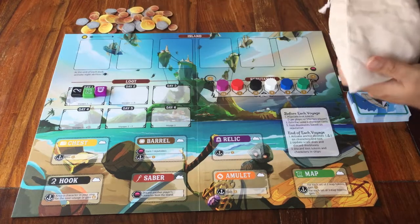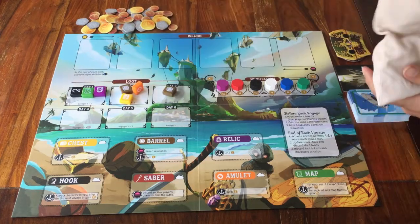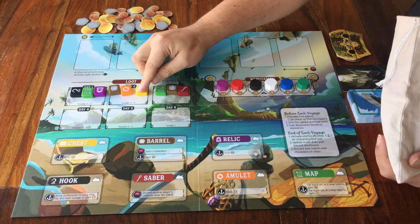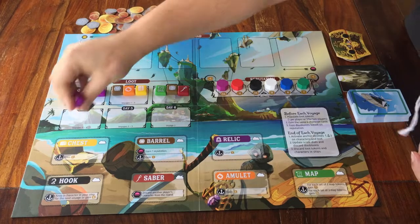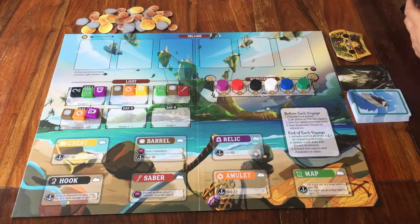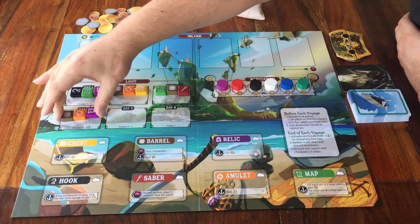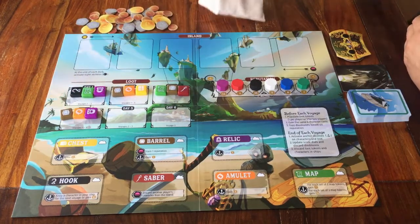Place as many loot tokens on each of these day spaces as there are players in the game. I'm setting it up for 3 people, so I place 3 random tokens on each day. In case you're with 2 players, then you also place 3 per space. And since I'm setting it up for voyage number 1, I only place tokens on the days that are for voyage number 1. These last 2 spaces show at the bottom that they are not for voyage number 1, so I leave those empty for this round. When you're done, just leave this bag on the table somewhere.